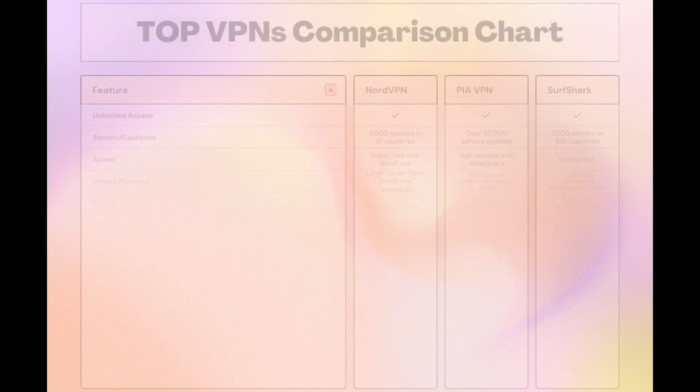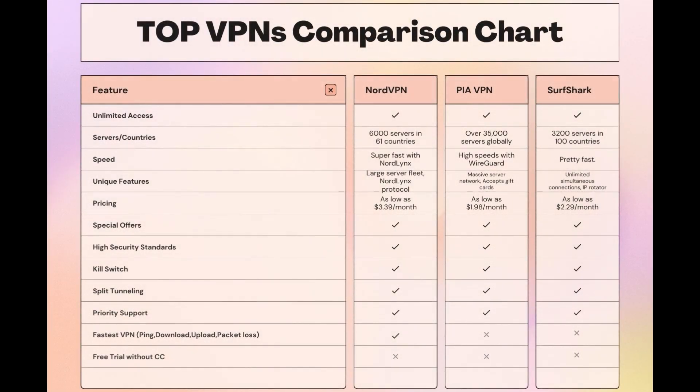Taking everything into consideration, here is an extensive comparison of the best VPNs for Rainbow Six Mobile. NordVPN stands out with its network of 6,000 servers across 61 countries and its NordLynx protocol for quick and secure sessions. Surfshark offers unlimited connections, ideal for those who game on multiple devices, and PIA boasts the largest server count, ensuring you can connect from almost anywhere. While each VPN has its strengths, NordVPN consistently delivers on speed, security, and server availability, making it a top pick for Rainbow Six Mobile players looking for an edge.